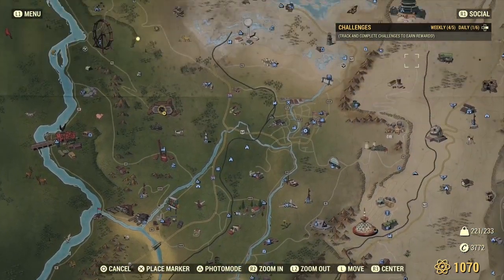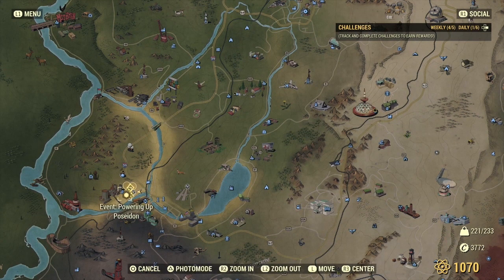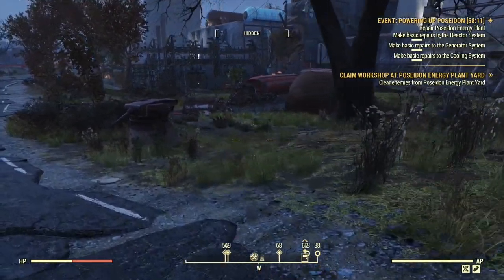In Fallout 76, you go straight down on the map and there's the power plant. This place also drops a few other things: food, aluminum, concrete, nuclear material, lead, and water. I like taking the lead and the fusion cores — this is the spot right here.